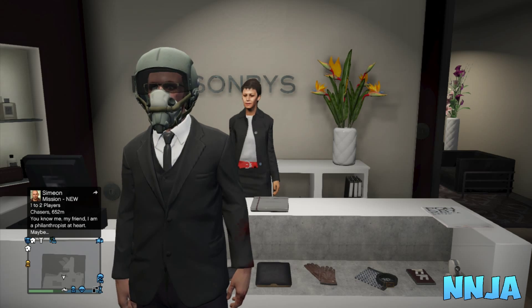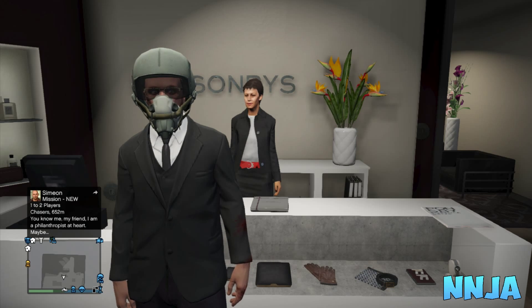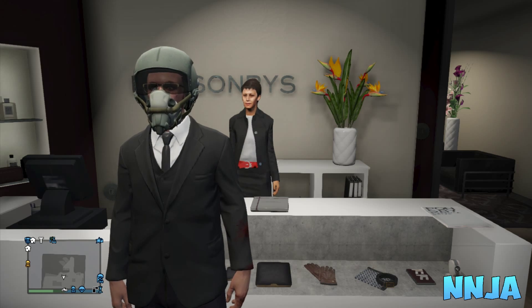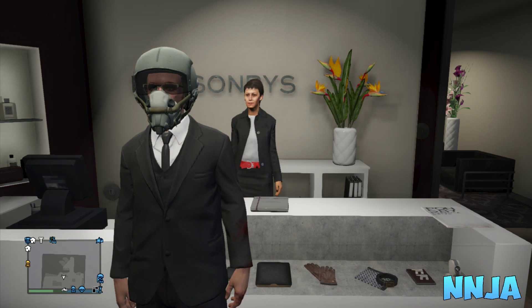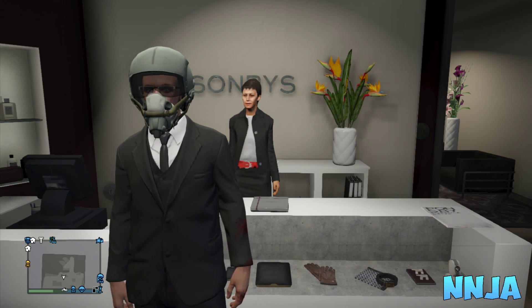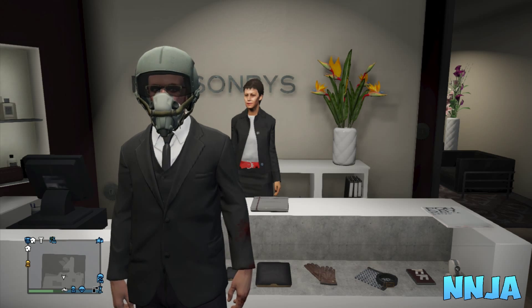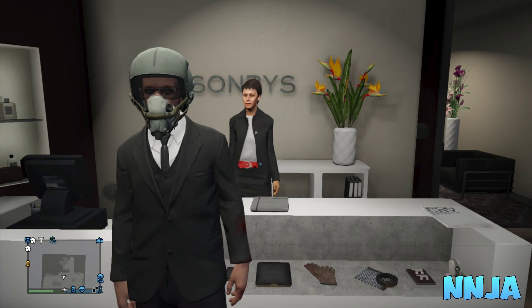What's going on guys, Minnesota here and I'm back with another GTA 5 video. In this video I'm gonna show you how to wear the flight school DLC helmet with any outfit after patch 1.16 of GTA. This is really easy to do and the first thing you want to do is go to a clothing store.